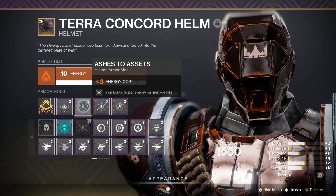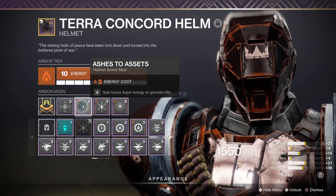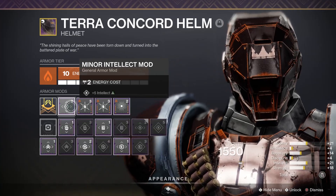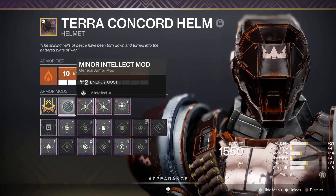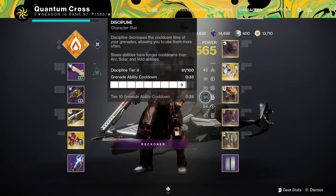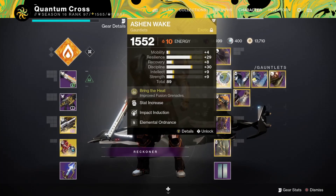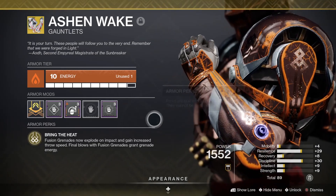Run double Ashes to Assets because you're going to be throwing out a ton of grenades, giving you extra super energy — a great little addition. Your general mods can be whatever you need to balance the build, but the main priority is getting discipline as high as possible. 90 is probably the lowest you'd want, ideally Tier 10. The exotic you're going to run for this build is Ashen Wake.